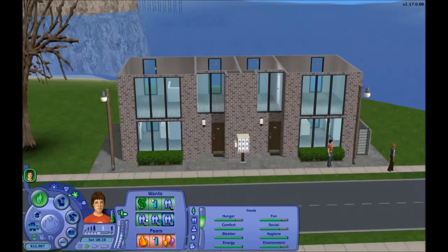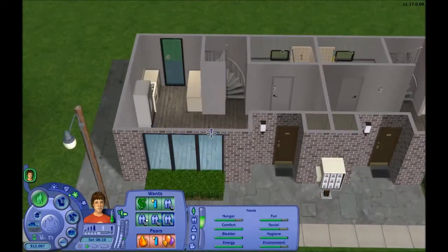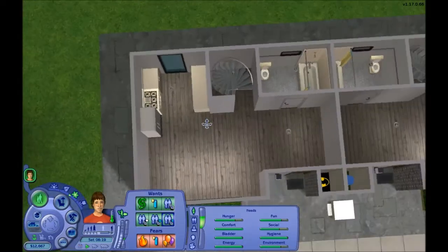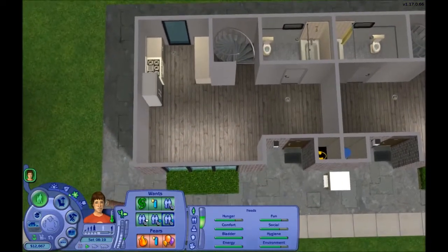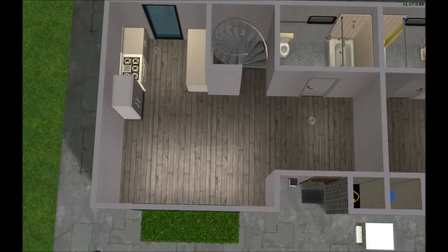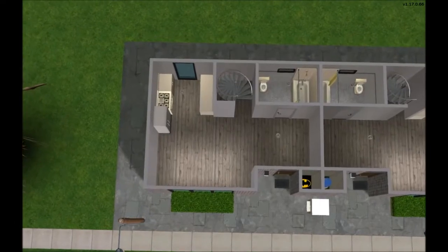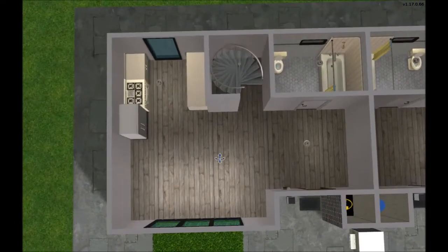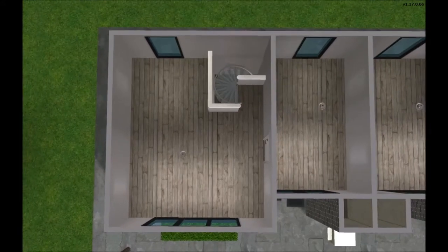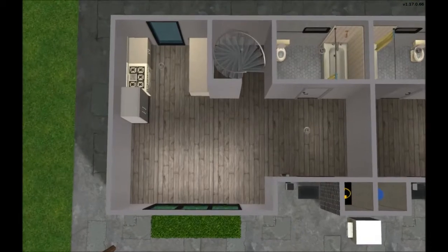So we have already decorated a couple of these apartments earlier, so it's probably a very familiar sight for you guys. This here is Ed's apartment. It's a two-story apartment with a little kitchen and living room downstairs, and the bathroom, and upstairs are two bedrooms.